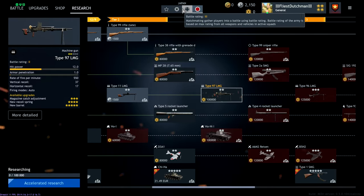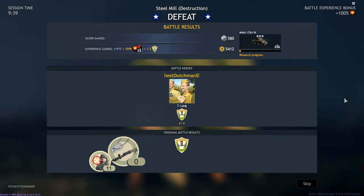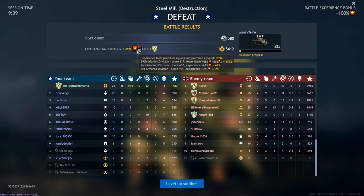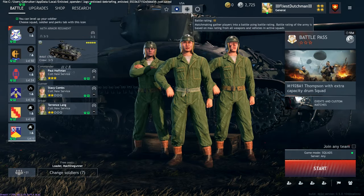Now let's do a match to see how much you earn with an average platoon. Okay, that was admittedly a bad game — not super impressive — but only 580 silver, and this is a 5.4 match. That figure is doubled for premium, then times 1.2 for the squad bonus. So without premium, the reward for nine minutes of average gameplay would be 580 silver, and without premium only 1,900 research points.